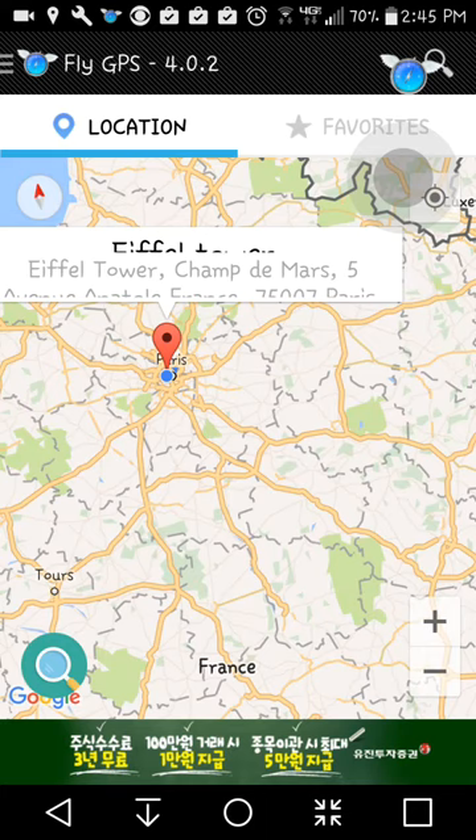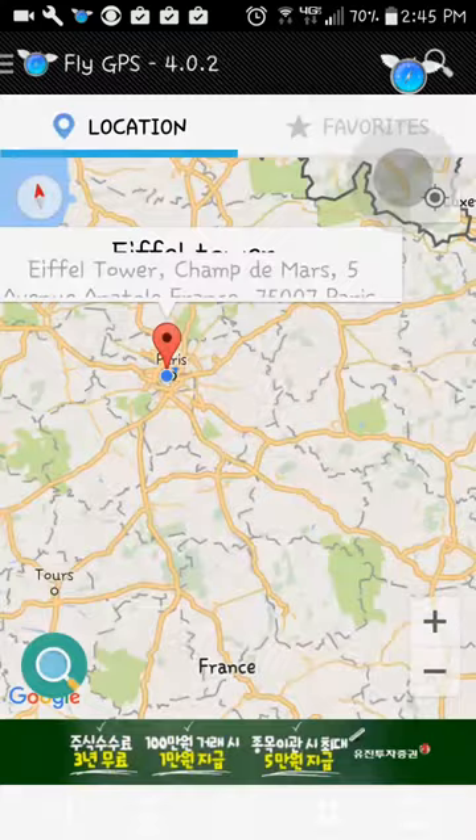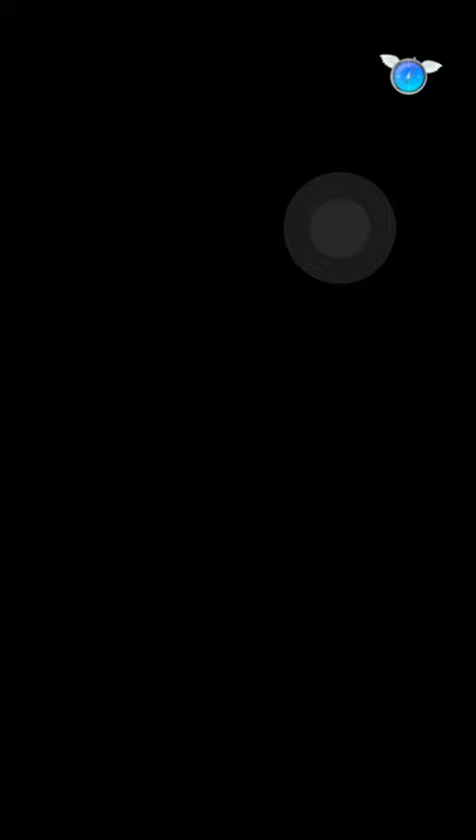So you're going to want to click where you are — click that location, wherever you want to be — then you're going to click the little bar up top. The only thing you want to do on this screen is click GPS Service Run, then click Joystick Location Mode, and then Pokémon, and that's going to open up or close, but it'll still be on there. Click Pokémon Go.